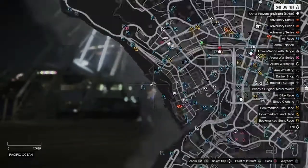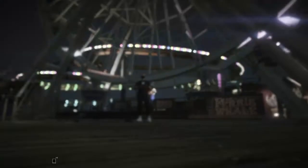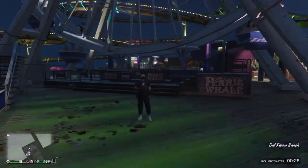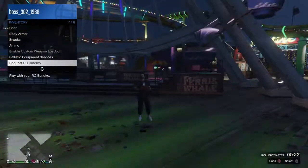Now if you guys don't know where it's at and you're brand new to the game, it's right here on the map. You do need an RC Bandito, so go ahead and go to interaction menu, go to inventory, and go ahead and call your RC Bandito.